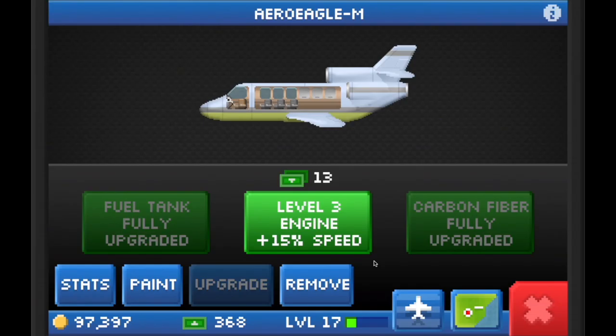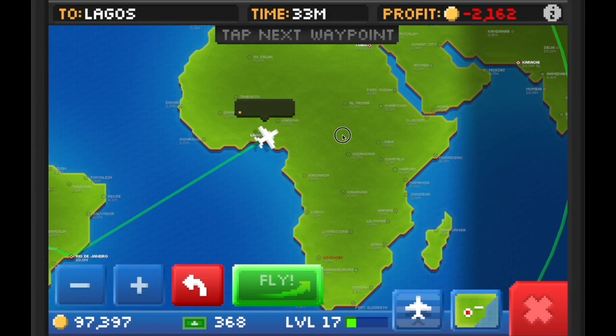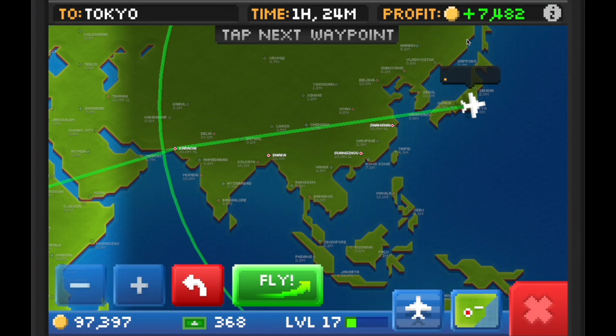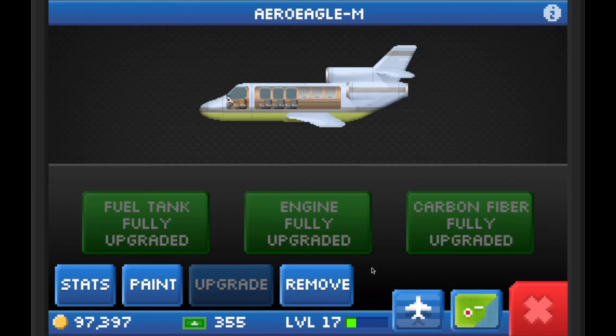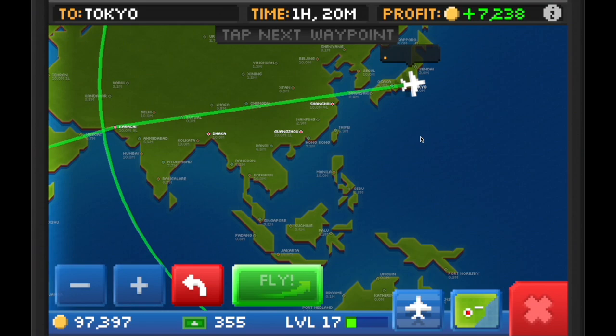We're going to upgrade speed to level two. Baseline was one hour 32 minutes, then one hour 28 minutes after level one — now we're at one hour 24 minutes. And again, our profit has decreased. For the final speed upgrade, the plane is now fully upgraded with all upgrades. We're now at one hour 20 minutes for the flight. Fully upgraded, we shaved off about 12 minutes on the flight, but again, the profit decreased.